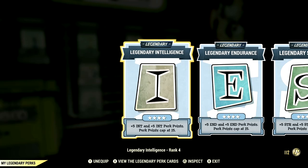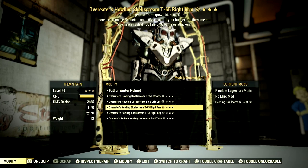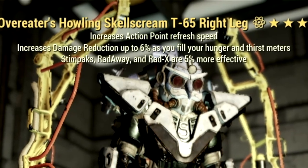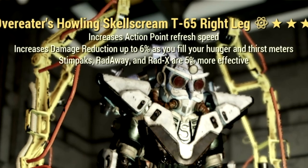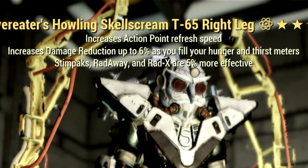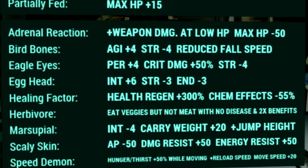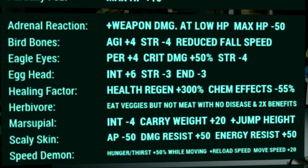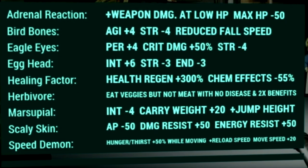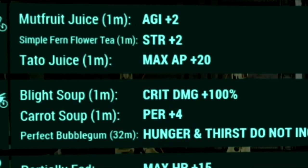Now let's get into the armor buffs and mutations. Over in the armor, we're using a full set of T-65 Overeater's Power Armor. The reason we go with Overeater's is it increases damage reduction up to 6% as you fill your hunger and thirst meters, and if you eat a perfect bubblegum, your hunger and thirst meters will be filled for a full hour. Over in the mutations, we use: adrenal reaction, bird bones, eagle eyes, egghead, healing factor, herbivore, marsupial, scaly skin, and speed demon.